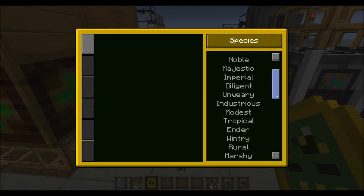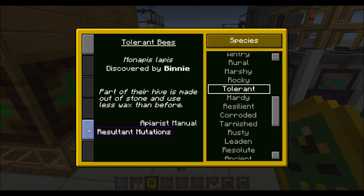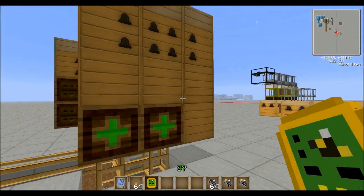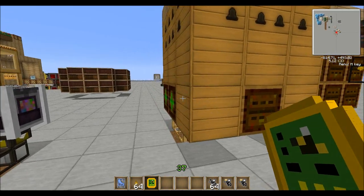So if we look at tolerant — the resulting mutation is rocky and diligent, and there is a 15% chance that will work. Multiply that by 50: we're looking at 750%, right? If I'm doing my math right. So that's a 750% chance that it's going to work with five mutator blocks.